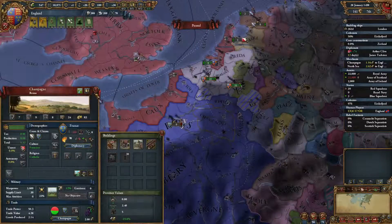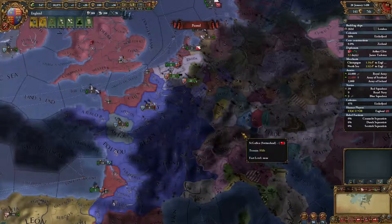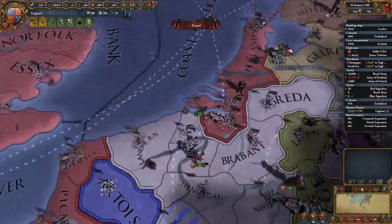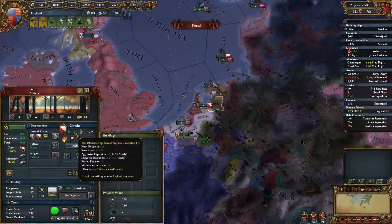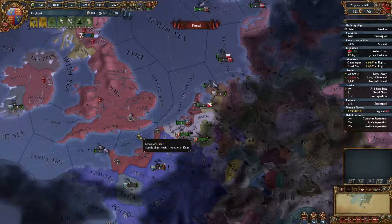France is at war with Austria at the moment — they're going to win it — but I'm happy for them to smash each other up, because while they were at war I managed to nick Zealand and give myself a continuous border here, and avoid giving myself as much aggressive expansion as would give me a coalition. So that worked well.